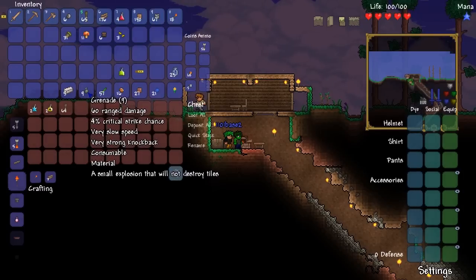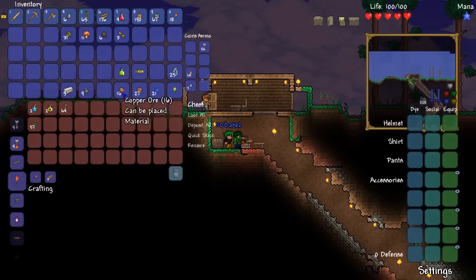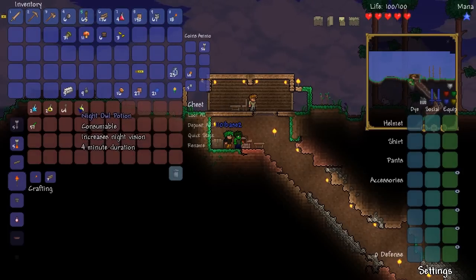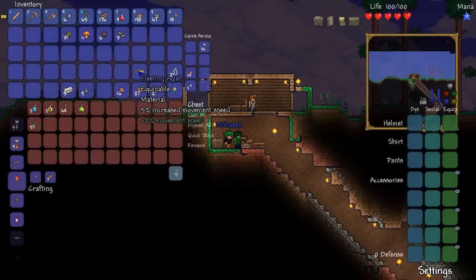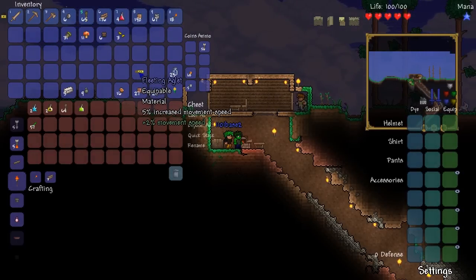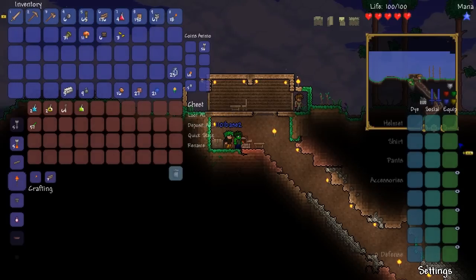I got iron bars too from that chest. Glow sticks — I'm not really going to need those. Night owl potion — that one's really cool, it gives you increased night vision. And I got a fleeting aglet, which gives me increased movement speed. I'll stick that in one of my accessory slots, and we get glass bottles.